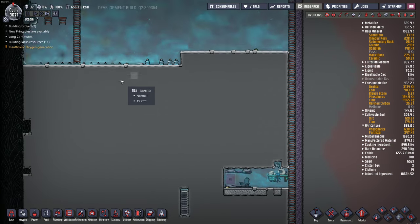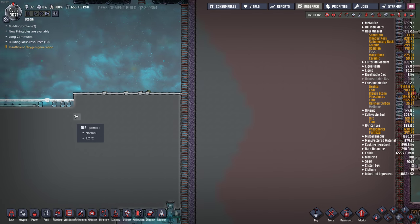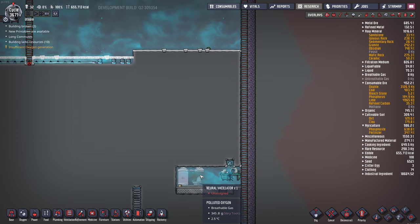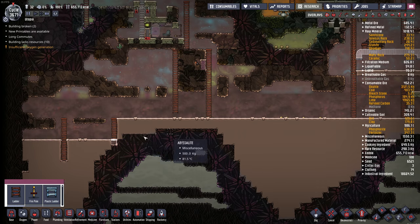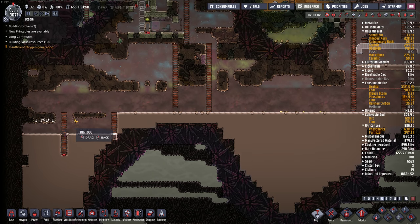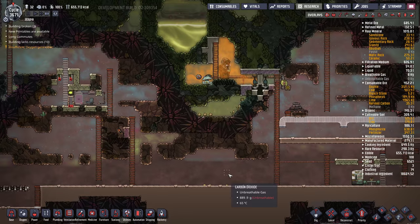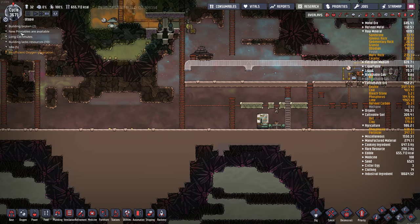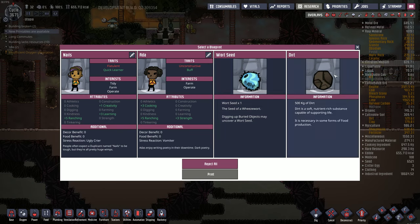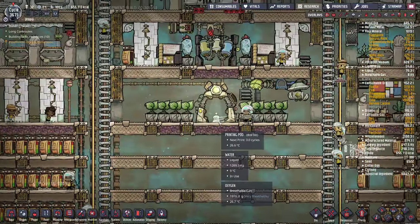Let's keep this building project rolling along here. Let's see what else we can do down here. What I usually do is do a big build order, then tab out of the game and do some work. Wart seed, dirt — don't really need any of this, but we'll get a wart seed. Someone picked it up kind of instantly.